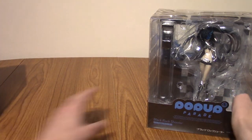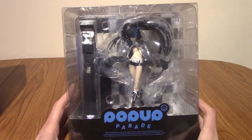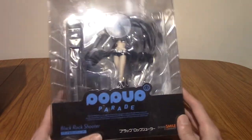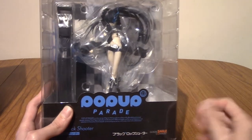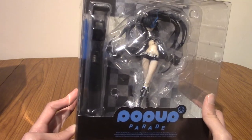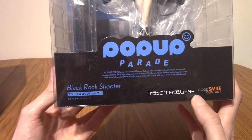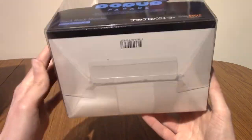I'll put Dead Master off to the side for a second, and we'll take a look first at Black Rock Shooter. First off, big props to the packaging — I know it's a little thing, but they've really got the colour down. The main two colours of Black Rock Shooter are black and blue. There it says 'Black Rock Shooter,' and this is of course by Good Smile, as it says to the side. This is Pop-Up Parade, and that's the very sparse bottom there.